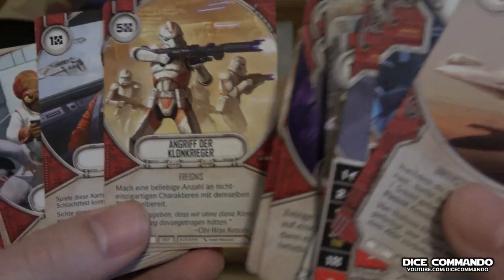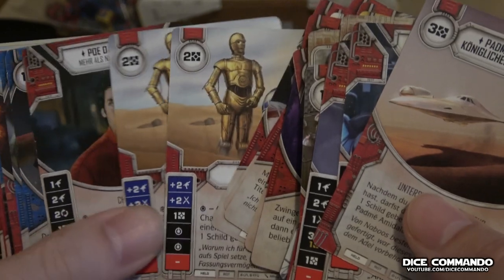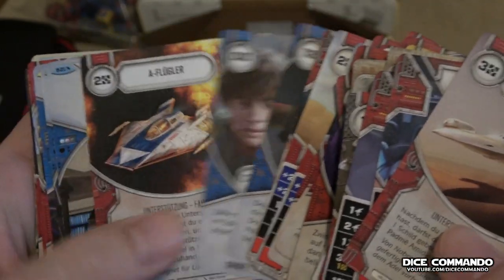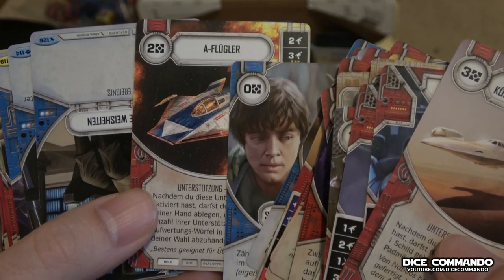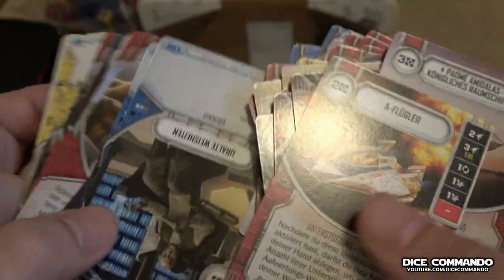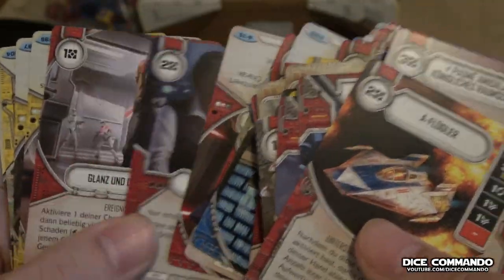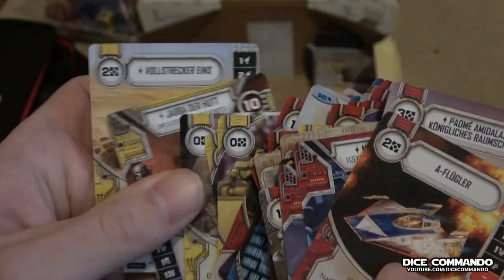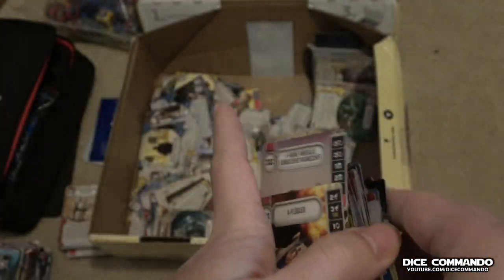I wonder if there's a Commander Cody in here — that'd be awesome. Poe. A Pflugler. A Pflugler — A-Wing. Punishing One.